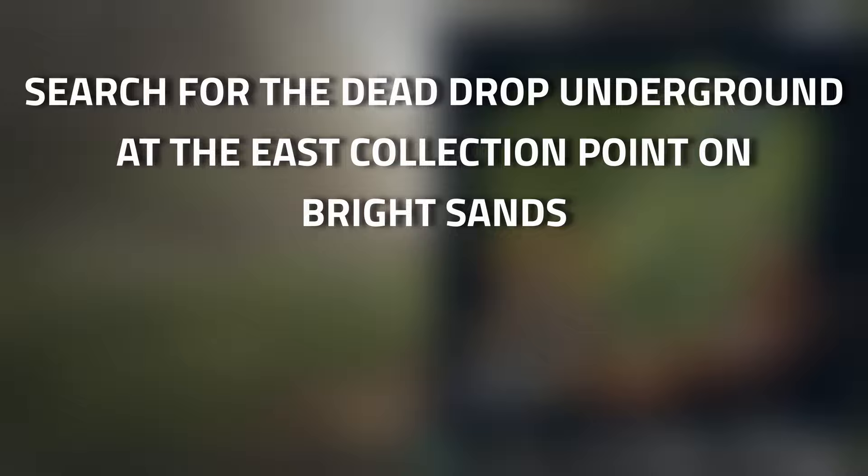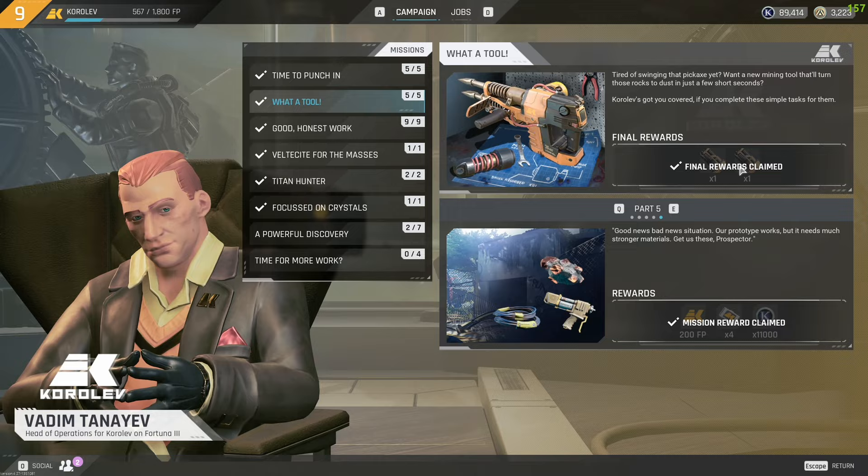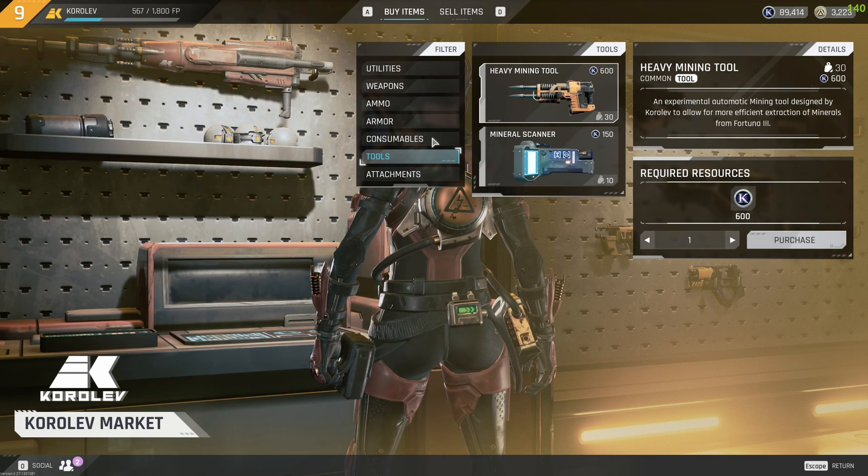Hey guys, welcome to a Koralev job guide: Excavation Gear. For this task you need to search for the dead drop underground at the east collection point on Bright Sands, as well as stash a heavy mining tool in the deep underground elevator dead drop. To get a heavy mining tool, there are a few ways - you do get one for completing Water Tool, and when you complete Water Tool you can also buy it directly from the vendor.